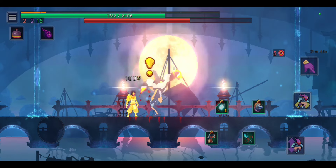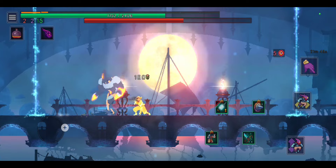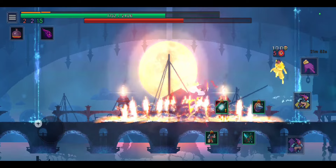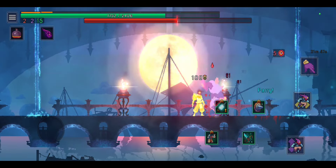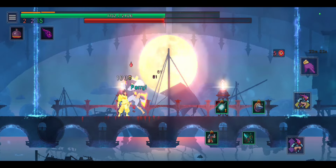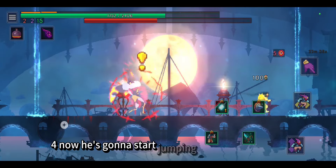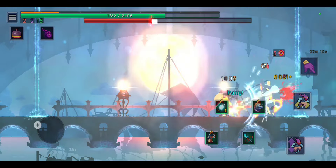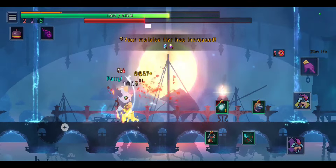One — two — gonna be careful, it's gonna be bubble. One, two, three, four. Now he's gonna start jumping, that's the problem. But I can parry the jump.